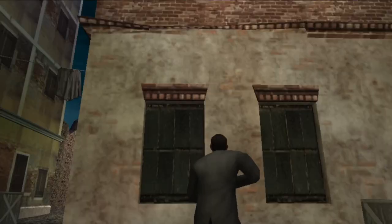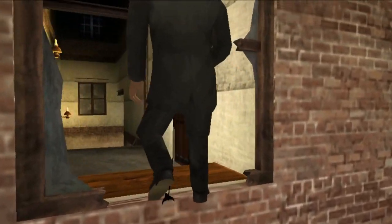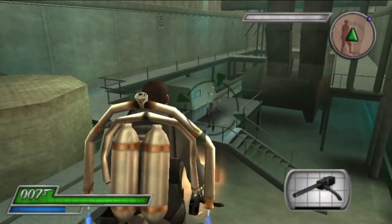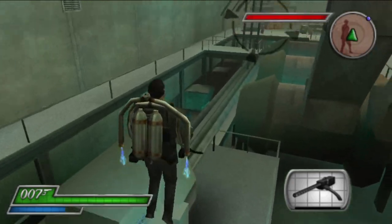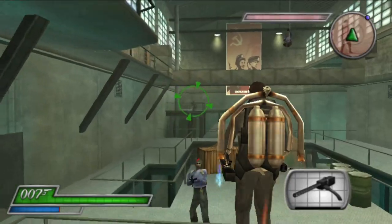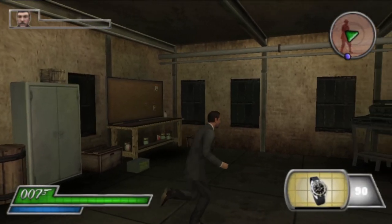Bond also has a special belt that lets him rappel and ascend steep areas. There's also the crazy jetpack, which you can use to navigate certain levels and wreak havoc with its machine guns and guided rockets. You also get Q-Darts and the laser watch.